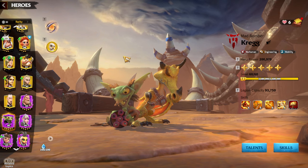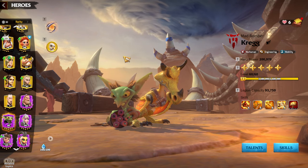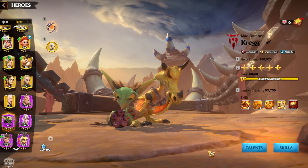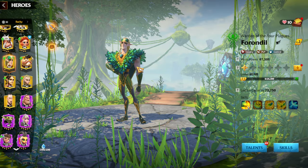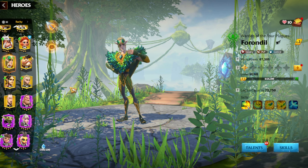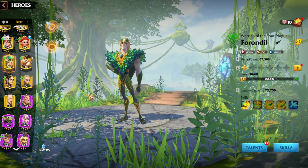The main idea with Forndeal and Crag is to be faster, cancel targets by flanking far away, and deal damage to the enemy backline. Since Crag is easy to awaken, if you're playing with Forest Eagles, your main priority should be to awaken Forndeal as fast as possible. Every hero pair for Forest Eagles will be centered around Forndeal.